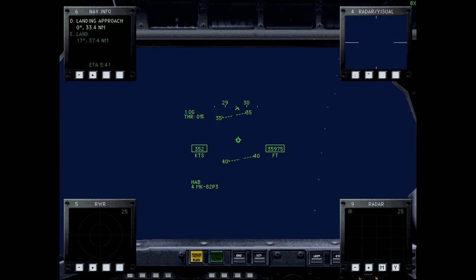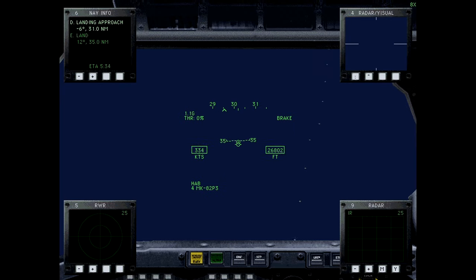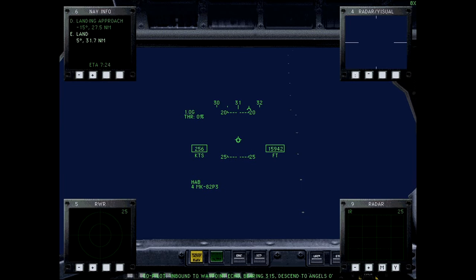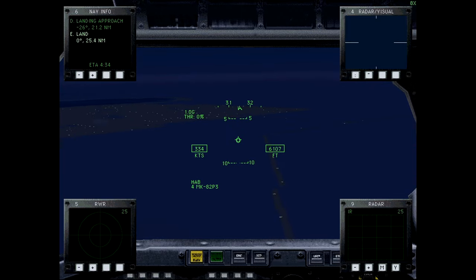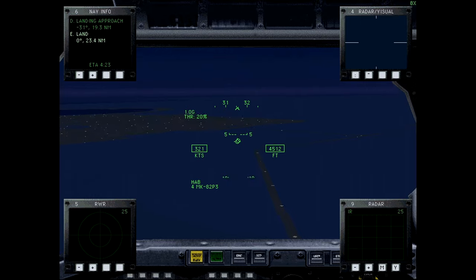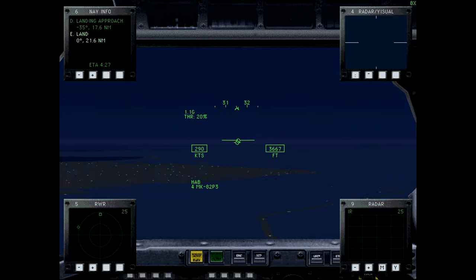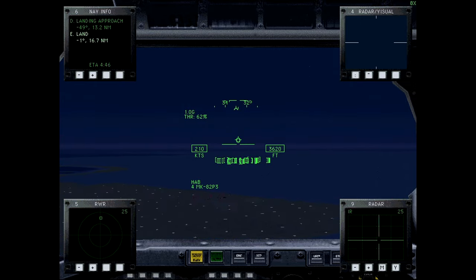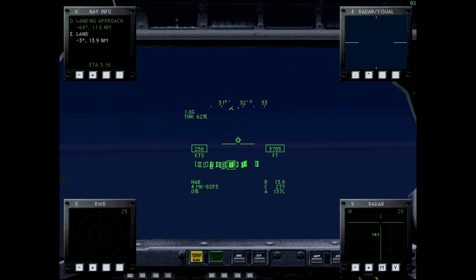We're just going to kind of descend and look around. Now we're at a reasonable altitude. The airfield should be coming up on our IR any time now. Now we're seeing friendly fighters, so hopefully that means they won that little brawl. It's about 15 miles out. The IR really has limited range.